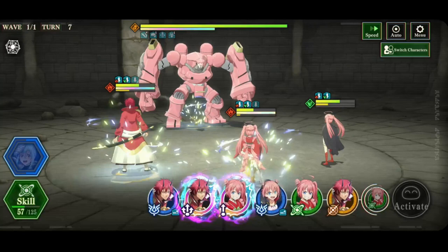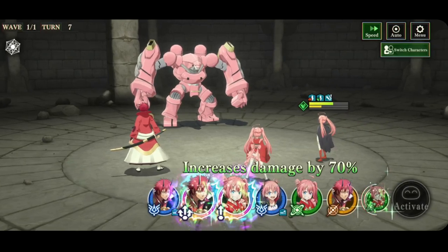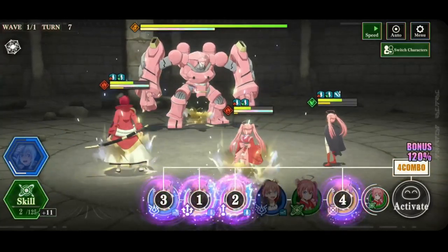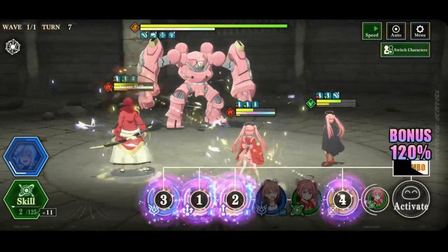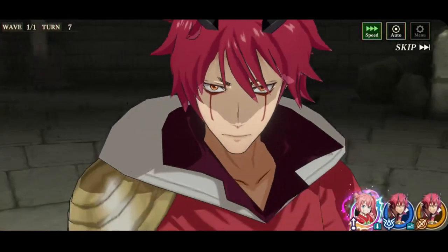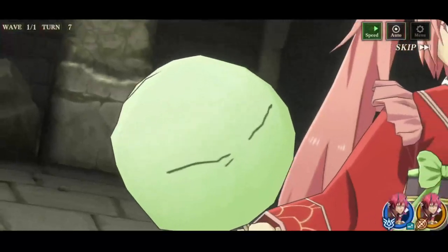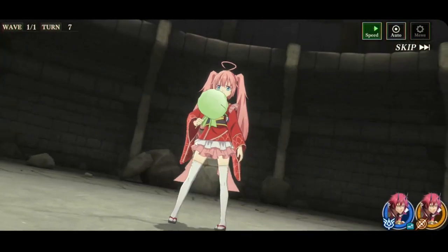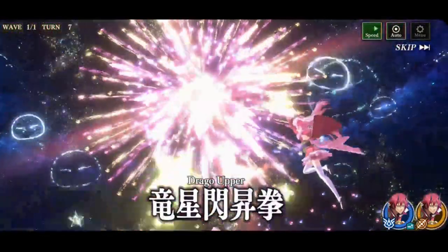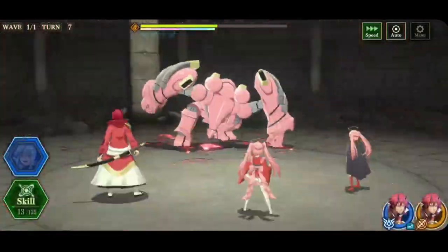We'll swap him out and then boost that damage. So how much damage are we going to do here? Let's send Benimaru out. We've got the double damage boost and we do 21,000. Okay, that was a decent amount of the health bar. And Milim's single-target Shoryuken does... 21,000.